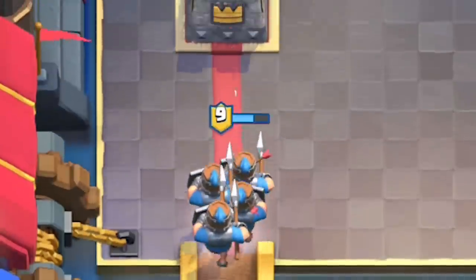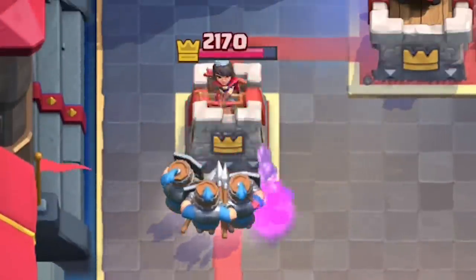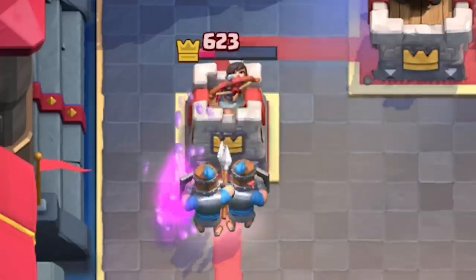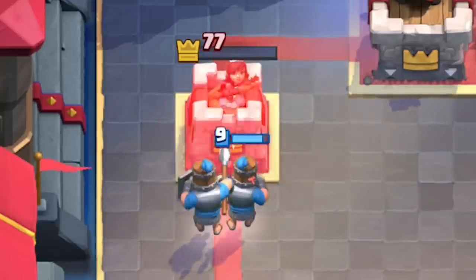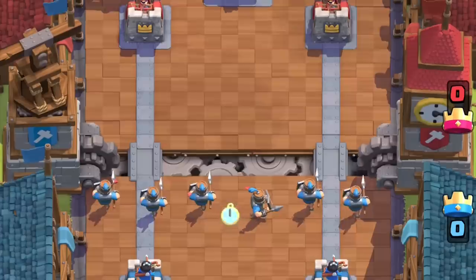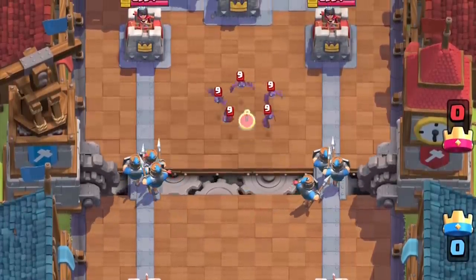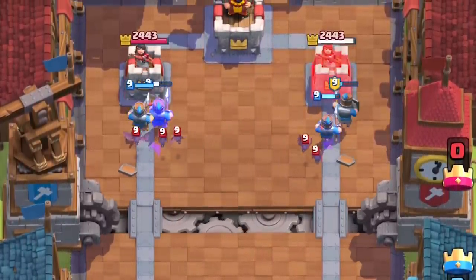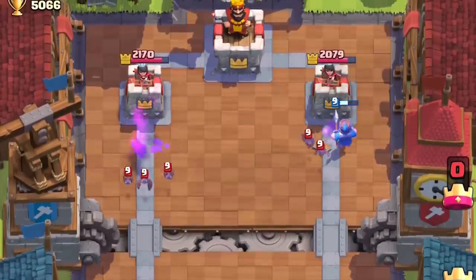It gets crazier — with four Royal recruits, it will take out the tower. Knowing how much they impact your tower, you do not want to ignore two or more Royal recruits coming at you. Knowing that they'll deal over 1700 damage to your tower, it doesn't seem like a bad idea to use bats to reduce that down to 500 damage per tower.